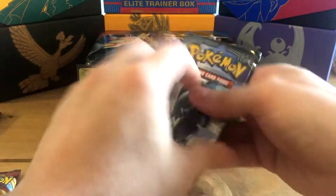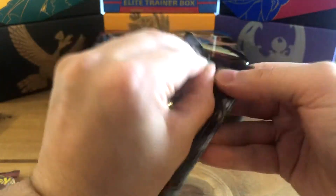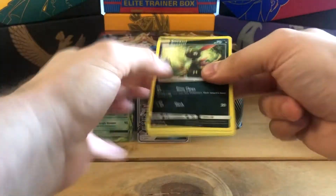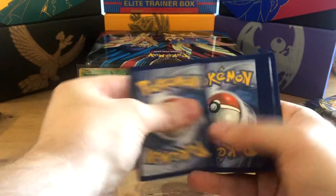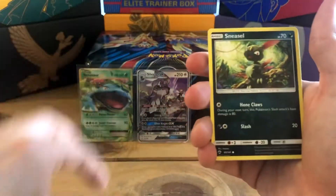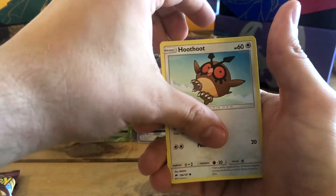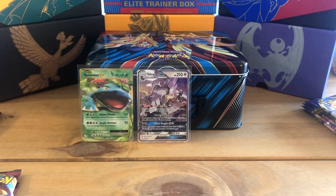Now for Burning Shadows — I'm weighing up the pack, it feels like a good one. All luck to finding that secret Charizard! From the pack: Plumeria, Acerola, Wobbuffet, Sneasel, Alolan Grimer, Vullaby, Hoothoot, reverse holo Chansey, and a Turtonator as the non-holo rare. Unfortunately that Burning Shadows pack didn't work out today, but we'll try again another day.